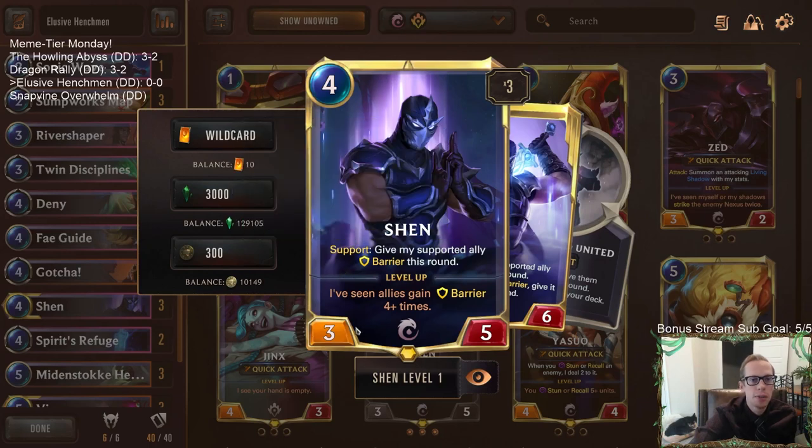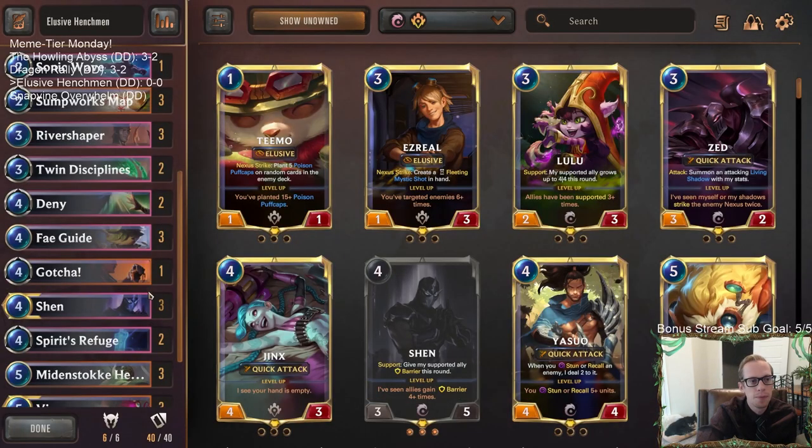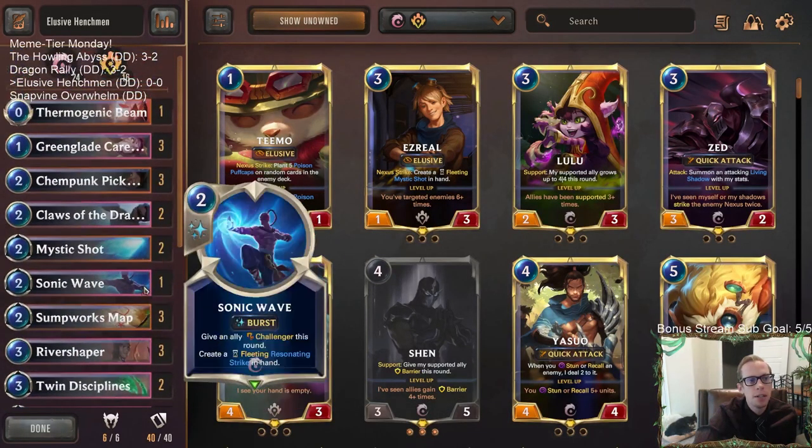Besides that we also have Shen. Shen is going to be able to protect the Minstoke Henchman — we attack with the Henchman and give it Barrier. They don't have Challenger or anything like that, but opponents still really want to block the Henchman because they don't want to give us a free additional Henchman. But we have the Barrier, so it works out really nicely.